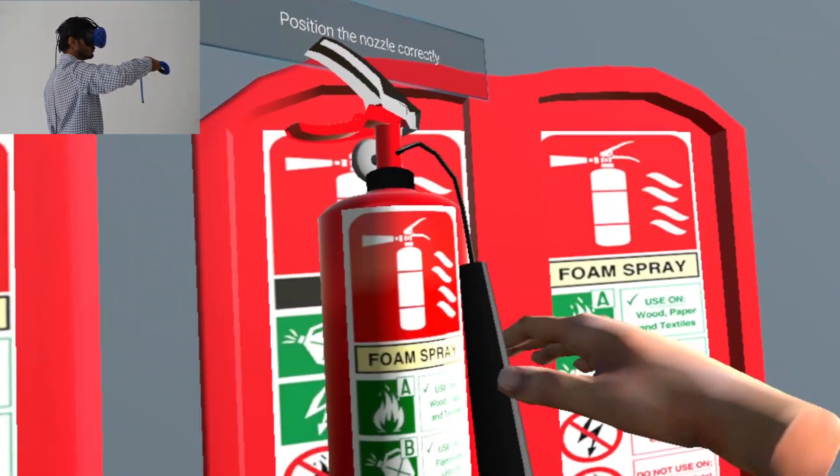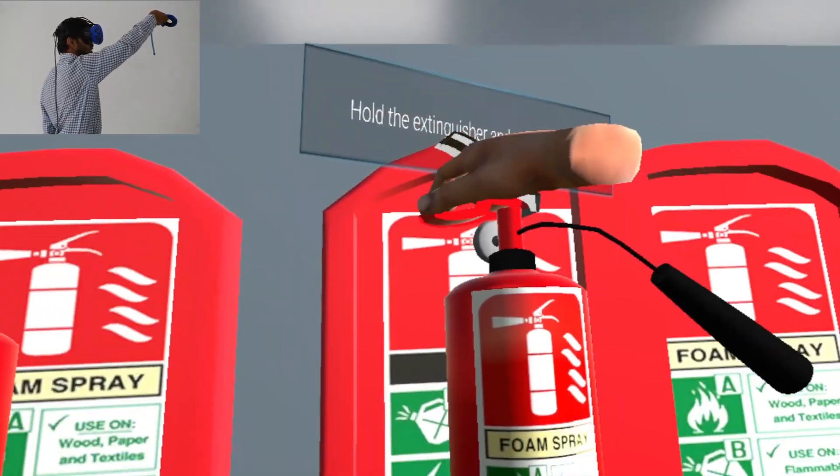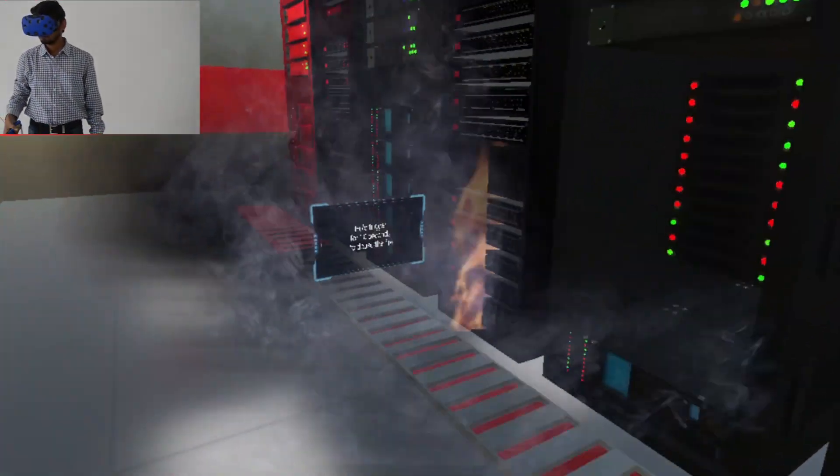Position the nozzle correctly. Hold the extinguisher and go to fireplace. Press and hold trigger for 10 seconds to douse fire.